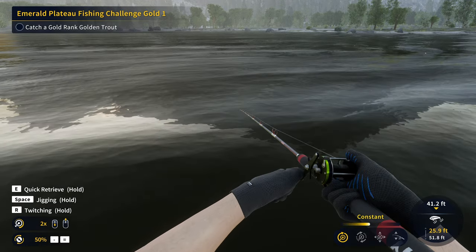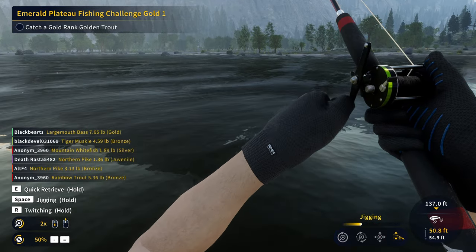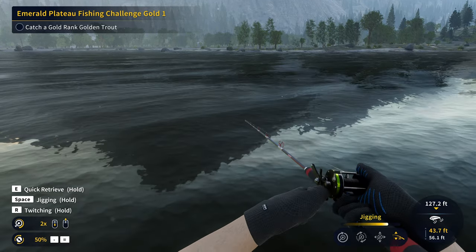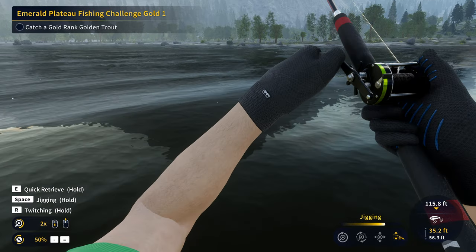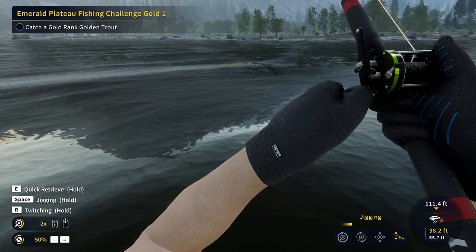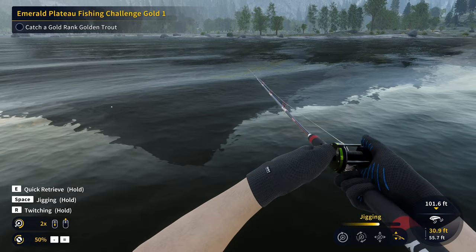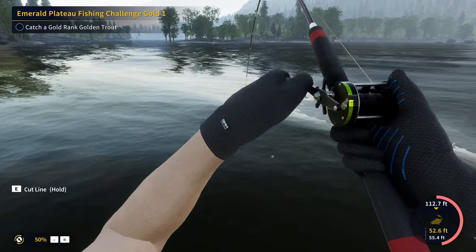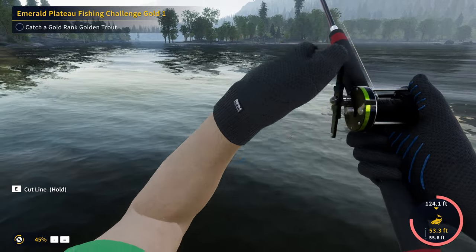This guy fights hard — even on the best rod, reel, and line in the game, it still takes seven-plus minutes in a lot of scenarios. I cast out the crankbait for about 10 minutes with no luck, so I've decided to switch over to the worm. It's going to stay near the bottom for a lot longer and hopefully stay within his striking range longer, because the crankbait just doesn't get down into the depths fast enough or stay there long enough.